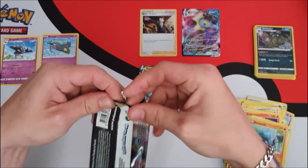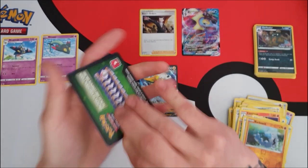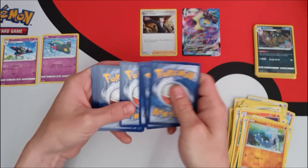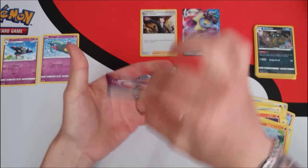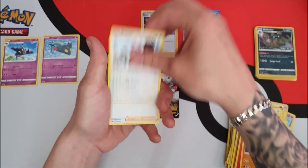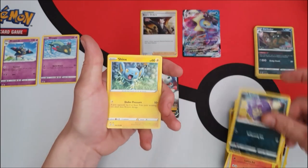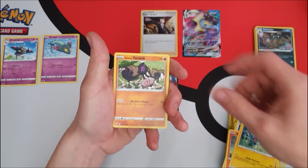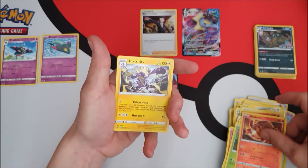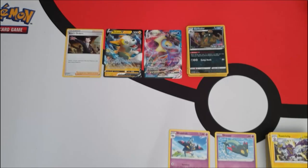Last pack of Rebel Clash now. I've got a Japanese booster box on the way guys, so make sure you stay tuned for that — if you're loving this set you're going to love that one as well. Psychic pack: Carkol, Scylla, Vulpix, Koffing, Shinx, Galarian Yamask, Applin, Heatmor reverse, and a Toxtricity non-holo rare. So that's it for the packs guys!